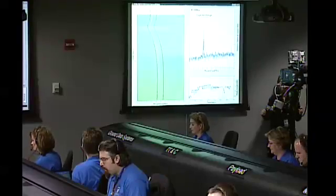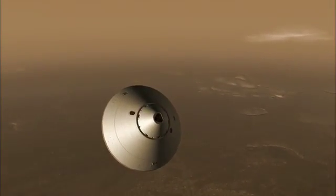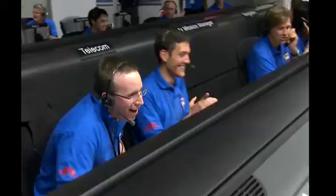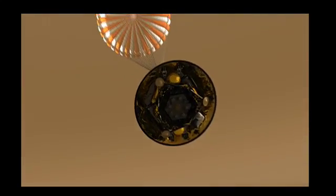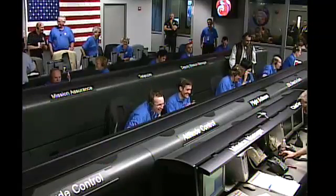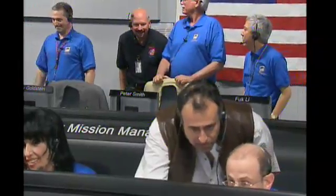Standing by for expected parachute deployment and Phoenix switch to 32k. At this point in time Phoenix would have normally deployed its parachute. Standing by for telemetry acquisition. Phoenix switch to 32k detected. We have data lock up. Airship deployment trigger detected. Heat shield trigger detected. Ground relative velocity 90 meters per second.